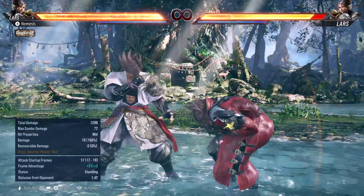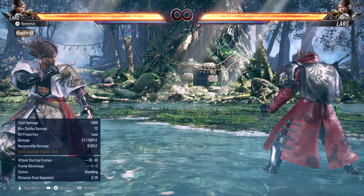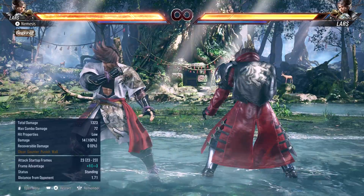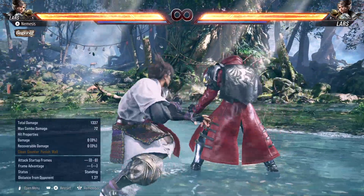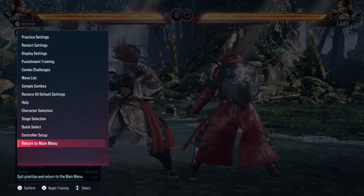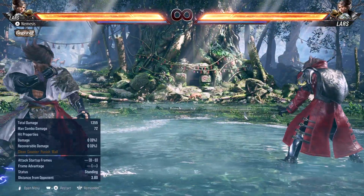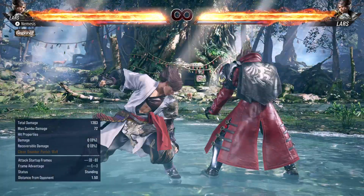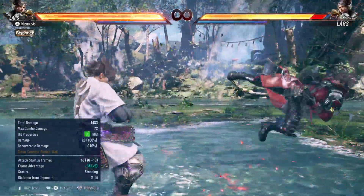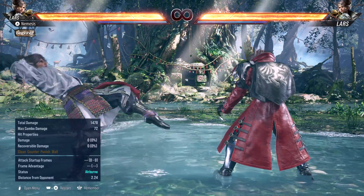Dynamic Entry has a bunch of moves: highs, a mid, counter hits, safe on block. He has a new low, 3+4, which is minus 14 on block. He has another new low, DE 4, which is plus 1 on hit and minus 12 on block — really, really strong. He also has a strong new mid homing move, DE 3. DE is amazing for getting in manually, especially after a knockdown — you knock them down, DE 2, DE low, DE low. This is what makes DE a very strong stance.